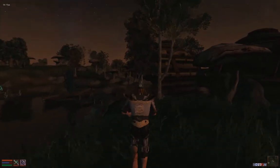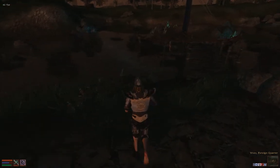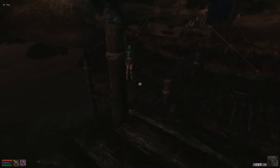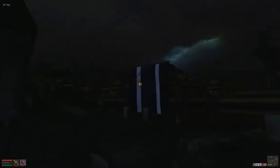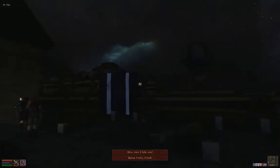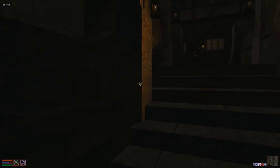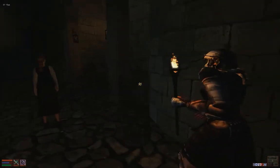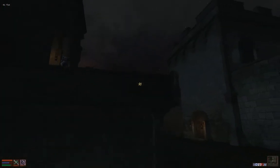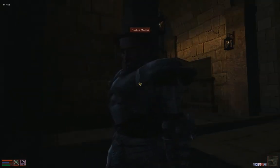Go to Ebonheart, then transport to Mournhold via one of the mages, and then you want to go to the Museum of Artifacts in God's Reach. Really cool statue and nice view here. We need to talk to the captain of the guards. He's got adamantium armor — looks way better than steel armor, and it's medium weight. Bring up the Dark Brotherhood topic, and once your journal gets updated, you're set.